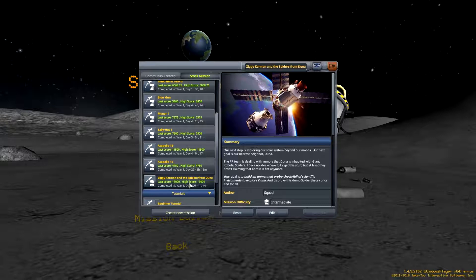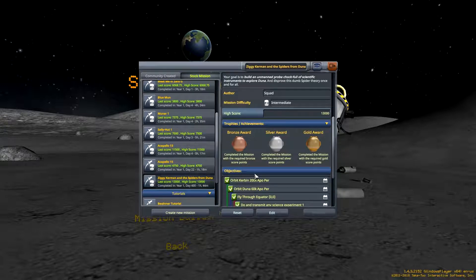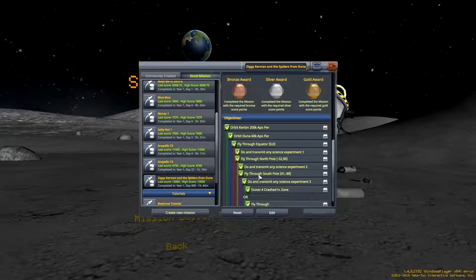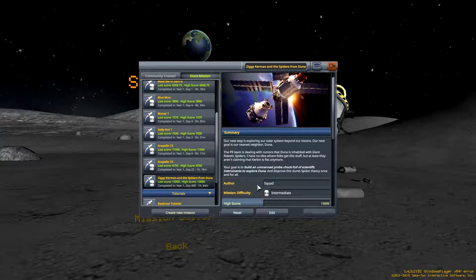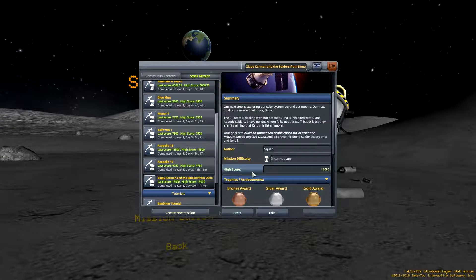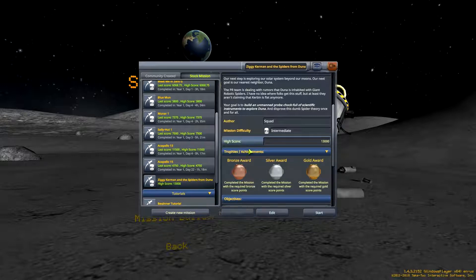As you can see, I have the high score of 13,000, and I got the bronze, silver, and gold award. Some behind-the-scenes: I made sure I designed a rocket that actually worked, spent a few hours on it, and hopefully I can replicate that today. It's going to be sad to see this go, but we will reset, restart, and start.